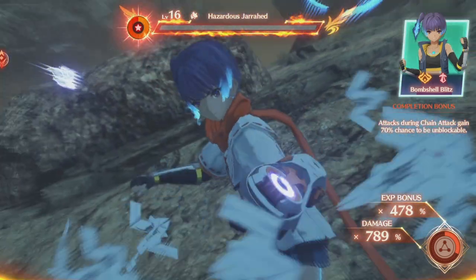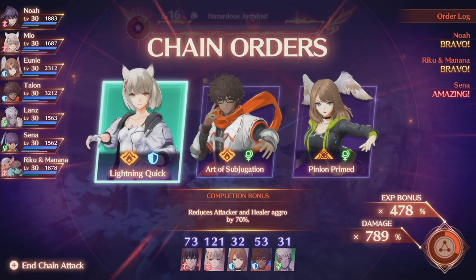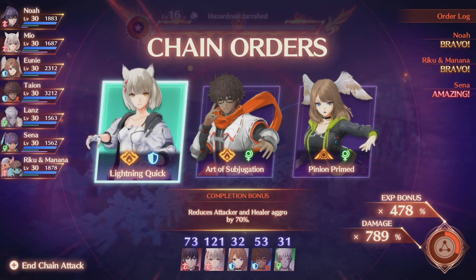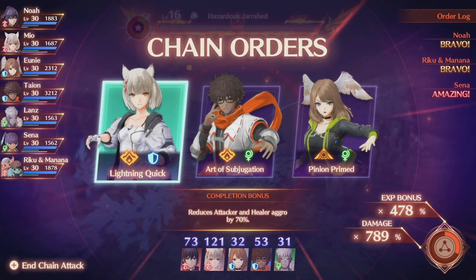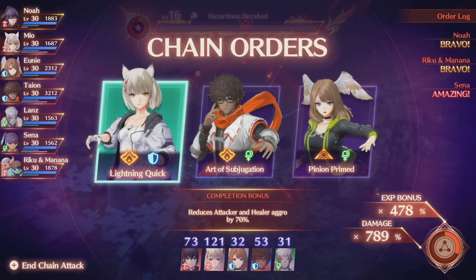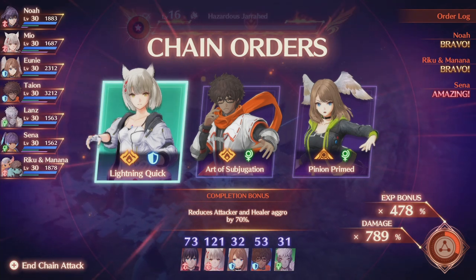We can't control what we get because we finished with an attacker, so it'll be totally random — but we got lucky and got Mia back. Now we're in an interesting spot. Looking at the chain attack gauge at the bottom right, we only have one third left — so this is going to be our last round. We need to look at the top right: we used Noah and Senna. We need to use one of their counterparts, and if we can finish this attack even though our chain attack gauge is gone, it will let us do an Ouroboros round. Mia combines with Noah to do an Ouroboros, so we're going to pick her.